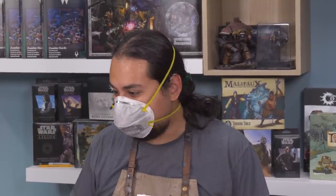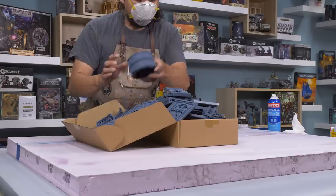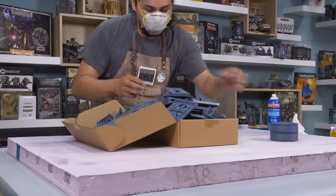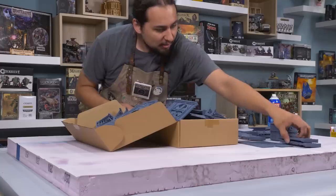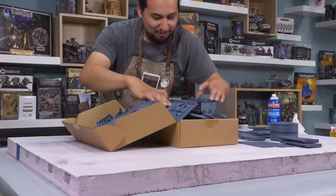That ground looks a lot like the local community swimming pool. Now it's time to build up this factory. This is an ultra modular terrain pack that gives you everything you need to build the ultimate corpse starch factory.